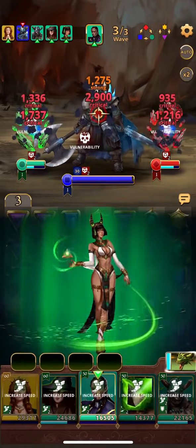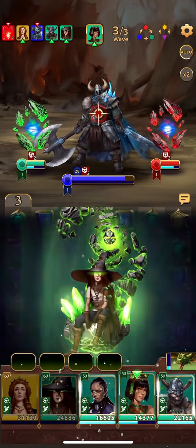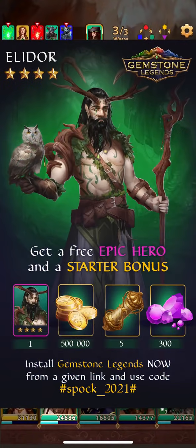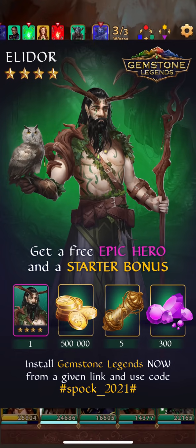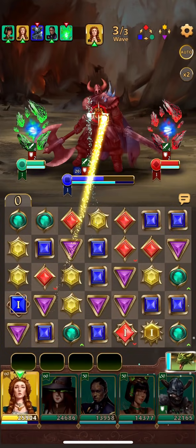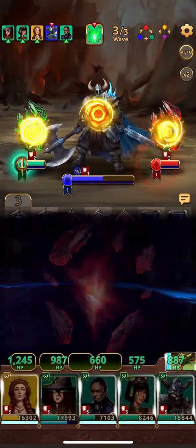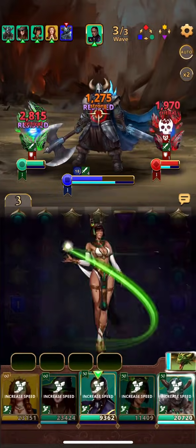It's like Empires and Puzzles but with some fun new twists, and a lot of people from Empires and Puzzles have already joined. Not only can you help out the channel by using the download link in the description, but if you enter the code #spock_2021# in the global chat, you can get a nice starter bonus including gold, gems, gold scrolls, and a free epic hero Elador — all valued at about $50. Once you join, you'll also get access to beginner events where you can earn another epic hero Soliana, a five-star legendary set of equipment, and a platinum scroll. Those links and codes are in the description — just be sure to enter the code in global chat after finishing the tutorial within 24 hours of downloading.